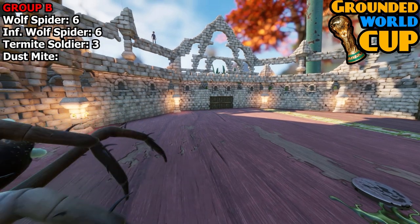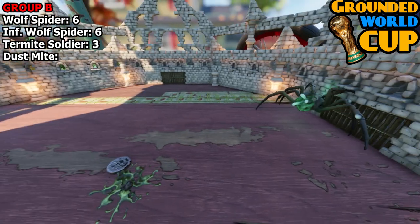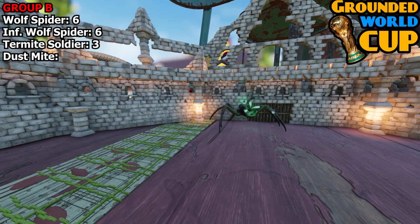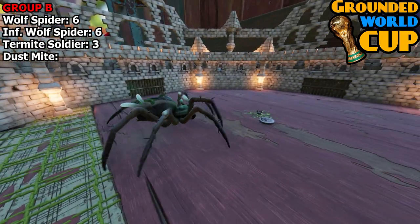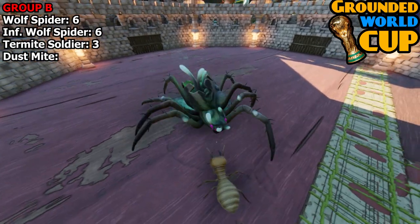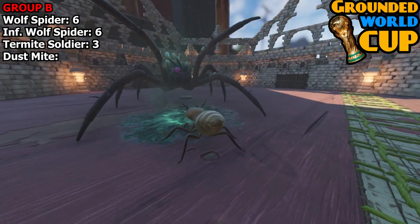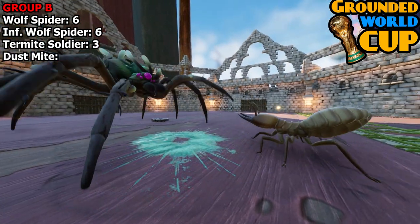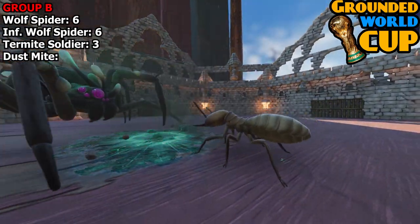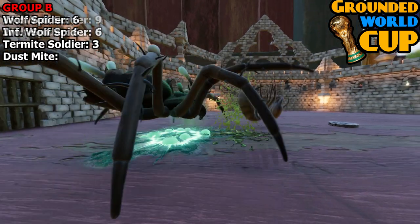So: infected wolf spider six, wolf spider six, termite soldier three, and dust mite zero going into the last game — the decider. If the termite soldier wins, all three will finish on six and they'll need a match between all three of them to see who progresses. There they go, they're at each other — oh, look how aggressive the infected wolf spider is. He's too good. Can the underdog win, or will it be the spiders progressing?